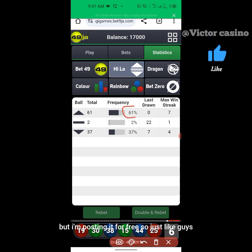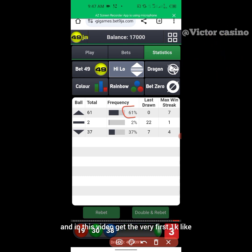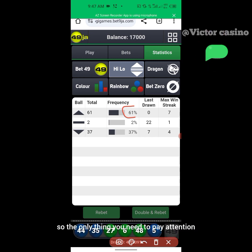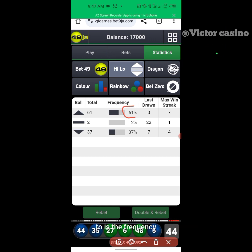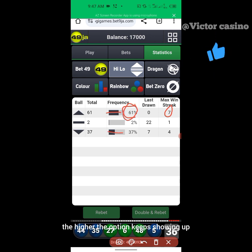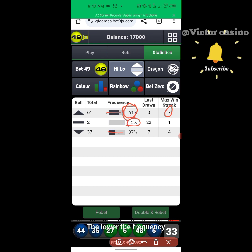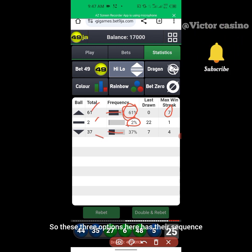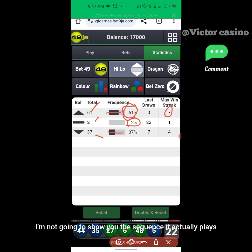Pay attention to the frequency. Remember, this strategy ought to be a premium strategy but I'm posting it for free. The only thing you need to pay attention to is the frequency and the max win. This is for high and this is for low. The higher the frequency, the higher the option keeps showing up. The lower the frequency, the higher the chance it will not show up at all. These three options have their sequence.